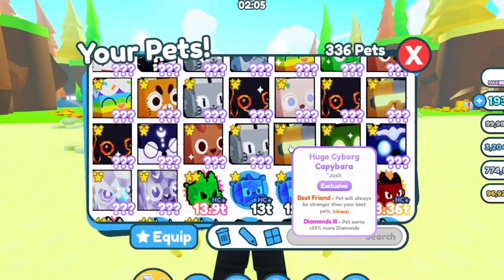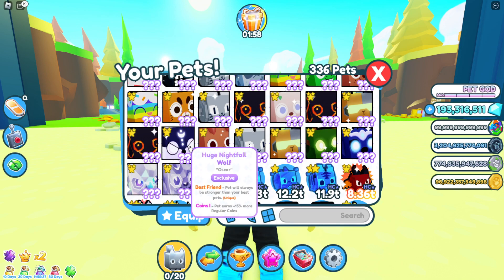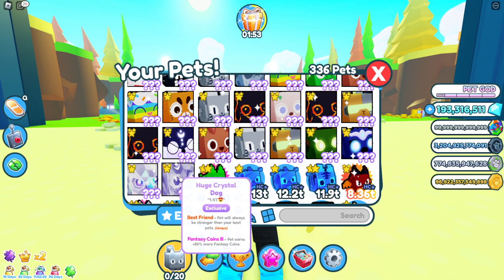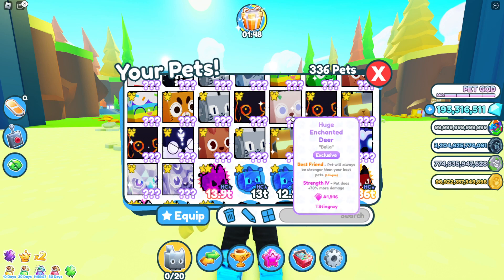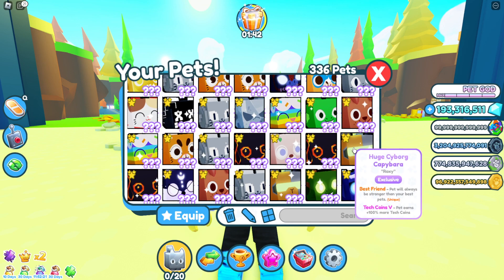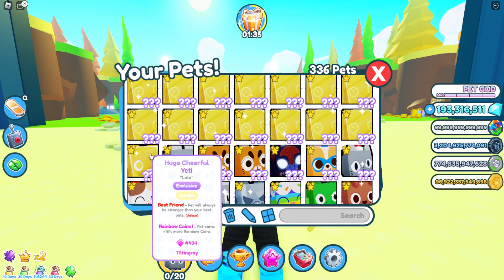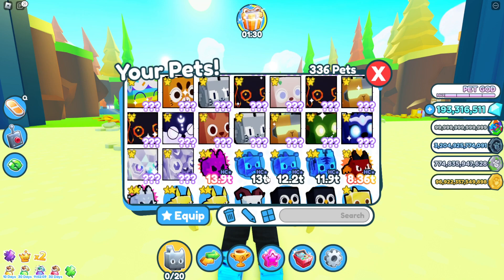Before we redeem, I just want to show you guys what I've gotten before on these DLC codes. I've gotten a lot of pretty cool stuff — like this huge nightfall wolf, this huge crystal dog (I did trade this one), a huge mosaic griffin, three huge enchanted deers, a huge sapphire phoenix, and my best one is probably this huge cheerful yeti — specifically the golden version.